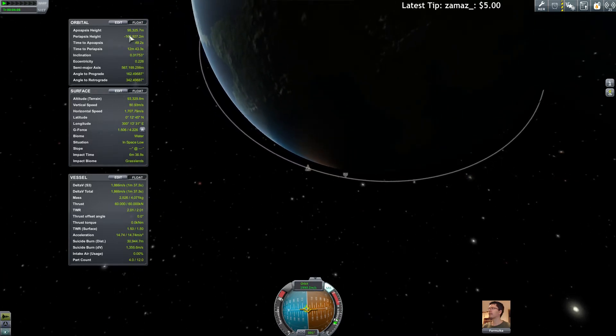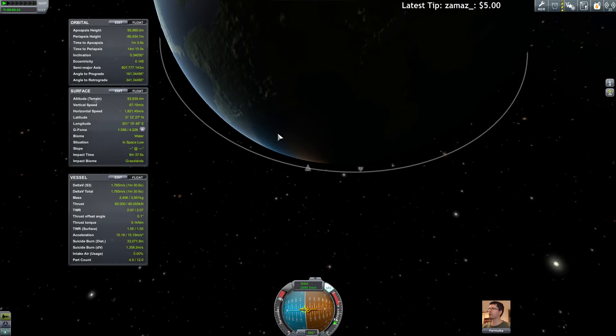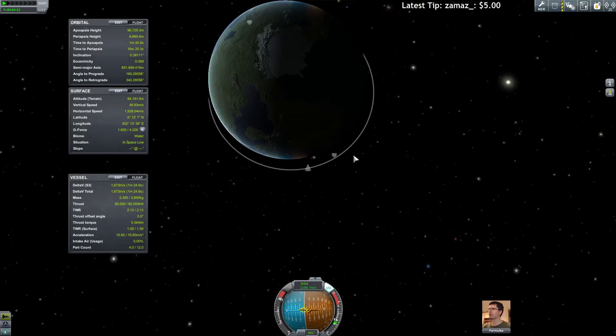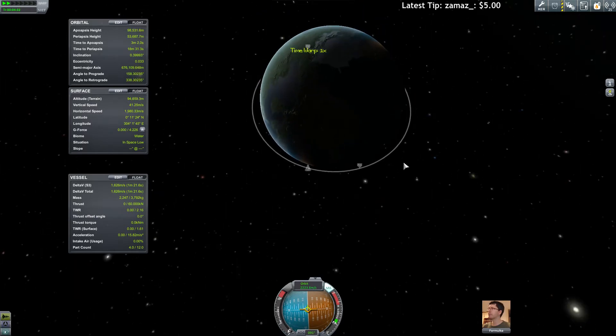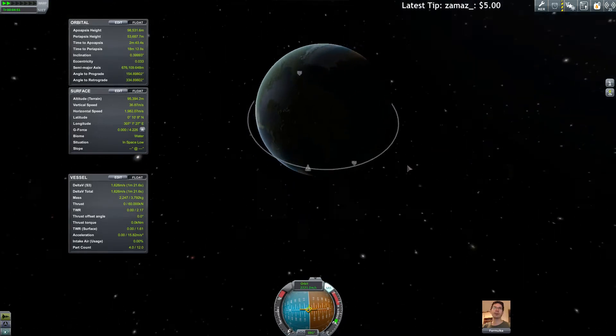Look at that — apoapsis is rising up, pretty damn sweet. We are not climbing all that much so we are not wasting fuel climbing, just slowly, steadily climbing. Look at that — we have almost an orbit. We do have an orbit! Let's wait, then we can boost again on the apoapsis to raise our periapsis. And this is an orbit.